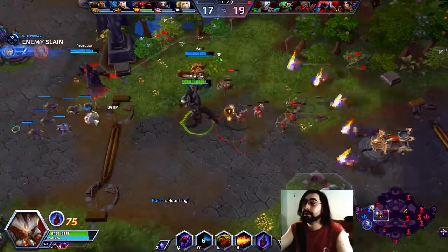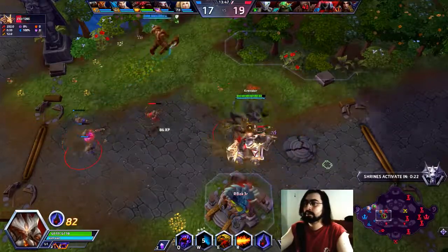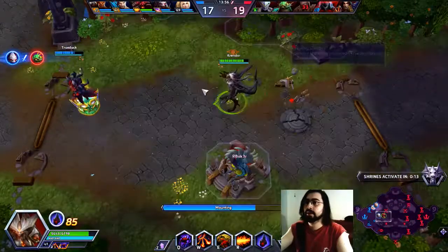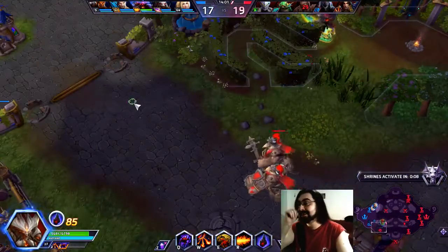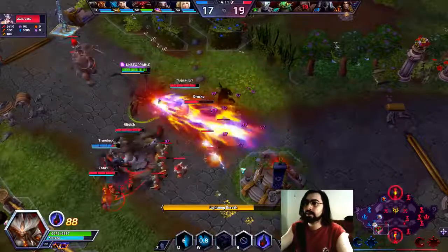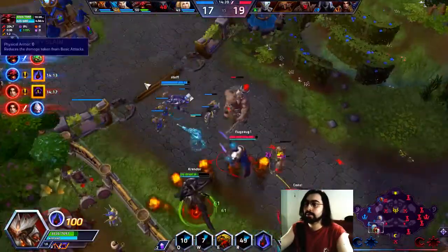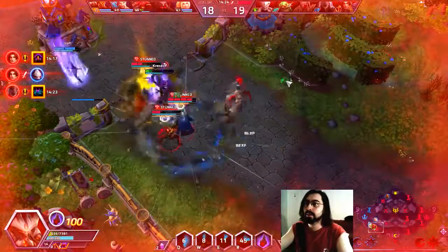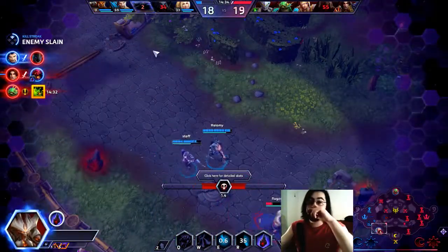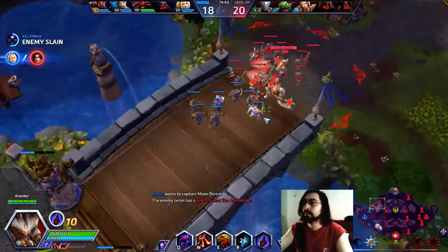Jaina used Ice Block so she was unable to save herself — that was a nice use of the ult. We're actually doing a lot of pushing right now. Regardless of our build — I'm saying regardless because the auto attack build is actually doing more damage — but as you can see I actually survived more by keeping running. I have to go here and defend.